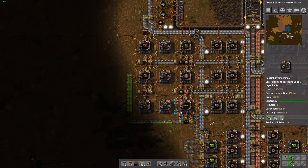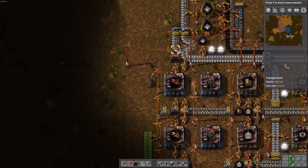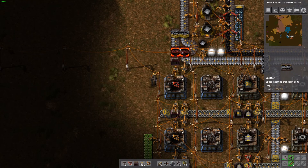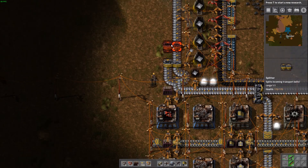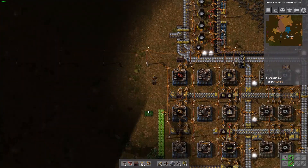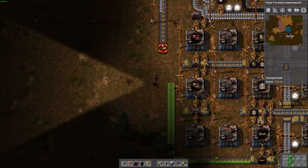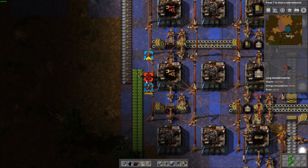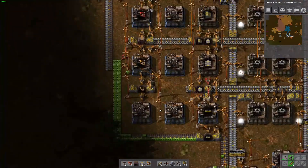You need iron as well. How are we going to feed it iron? We could have it branch off here. I don't really like that idea, but this is just temporary I suppose. So that is a fine temporary solution for now. Let's do a red belt from there. Now it's technically working.